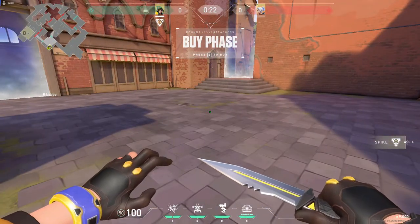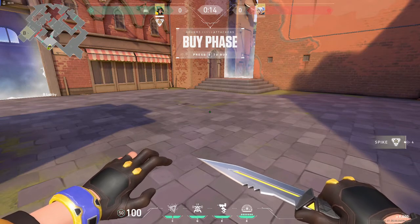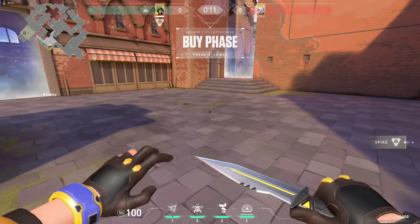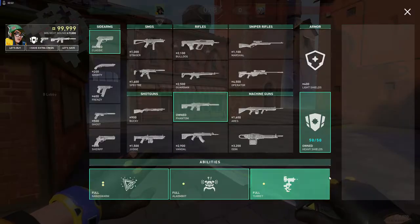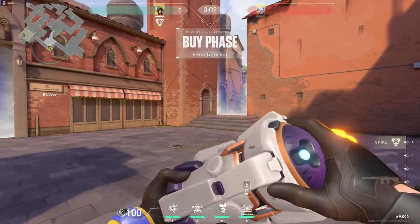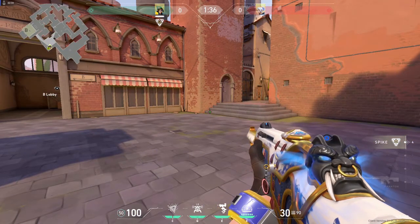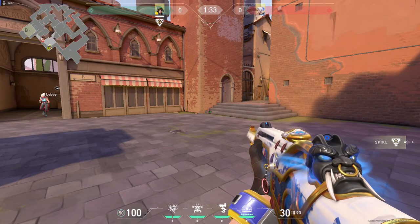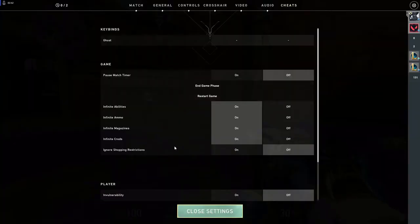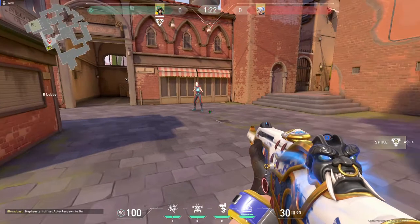We're going to test all of our abilities right here in this little courtyard area. We're going to look at her ultimate too — whose name I can't remember off the top of my head — but basically it's just like a big disarm effect. We're going to move our opponent bot into place and turn on infinite respawns as well.